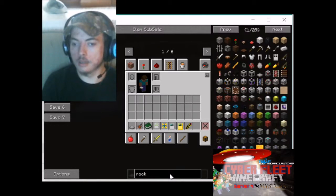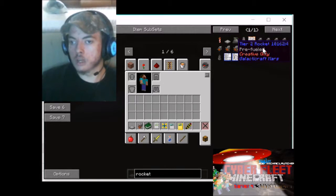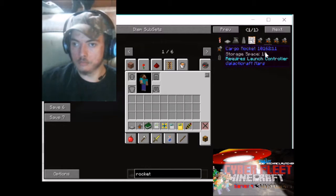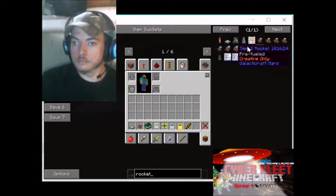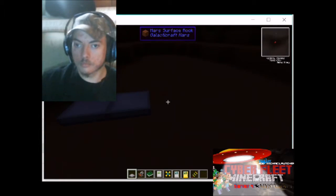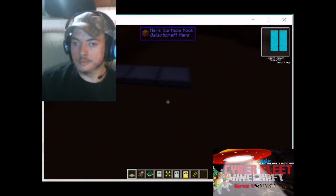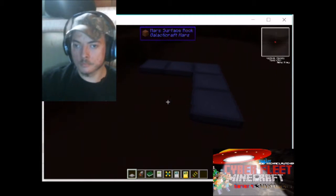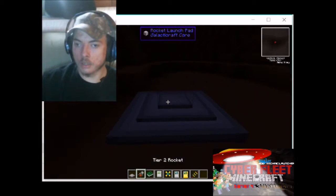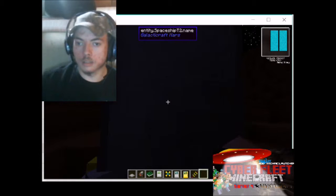Then you type in 'rocket' and you select — if you're in creative mode, you need to get the tier 2 pre-fueled rocket. Alright, let's build up our launch pad. There we go. Let's put the rocket on there. Let's get into the rocket.